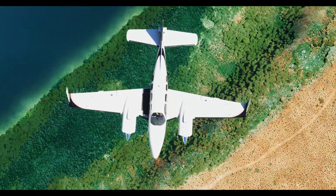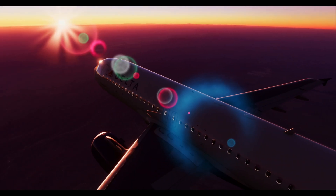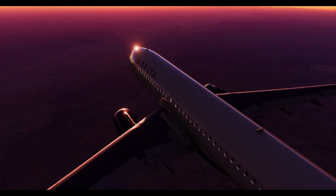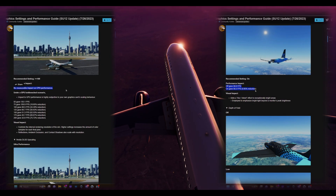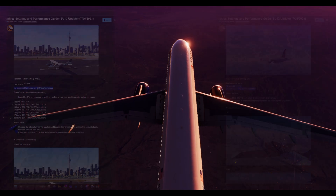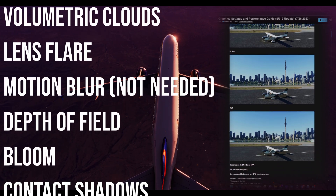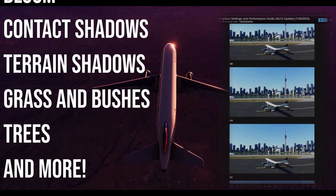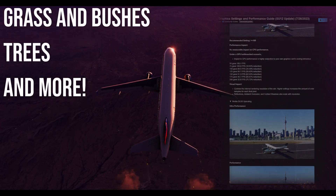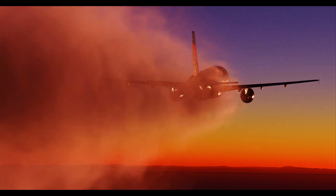Overflowing with data, this guide is like the north star for those seeking the ideal balance. You'll want to focus on settings labeled 'no measurable impact to CPU performance,' or those gentle on CPU like texture resolution. The gems in this list — we're talking volumetric clouds, lens flare, motion blur, depth of field, bloom, contact shadows, terrain shadows, grass and bushes, trees and the whole shebang. The list is longer than my last grocery trip.